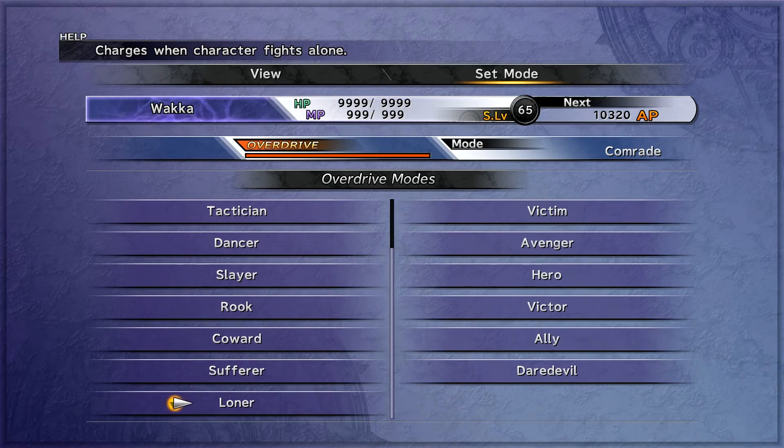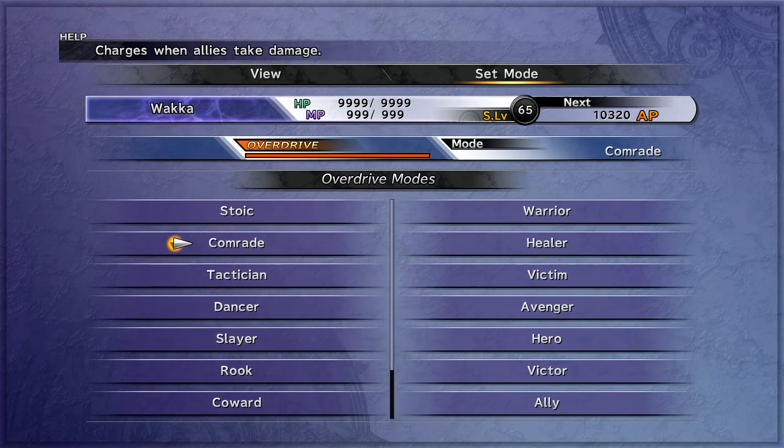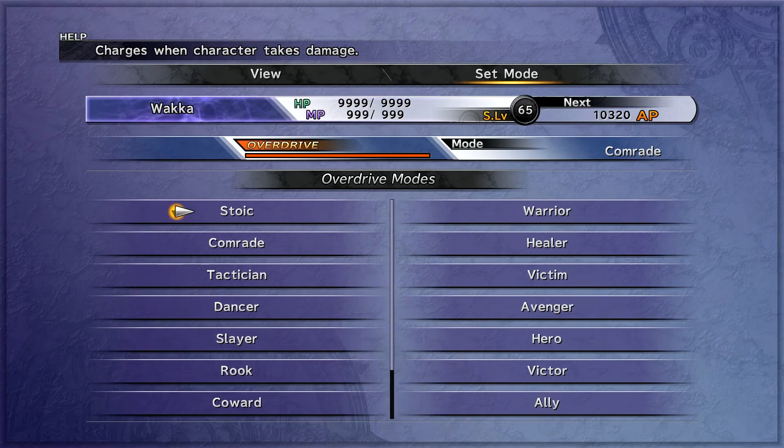Those are the overdrive modes. The ones that are useful are the ones you kind of get naturally throughout the game. Stoic is actually pretty useful. Comrade I would say is my personal favorite. Warrior, Healer, and Slayer are also useful in certain situations. Warrior doesn't charge as much as you'd like a lot of the time, so I don't use it in big boss fights — I prefer Comrade. But if you're looking to charge off screen, Warrior and Slayer work really well. Victor also works for that, but everything else I would kind of avoid.